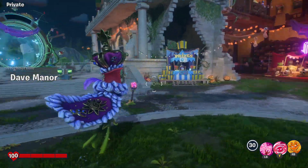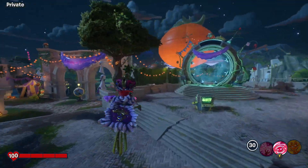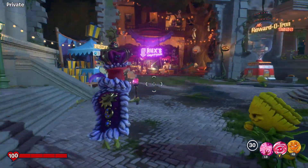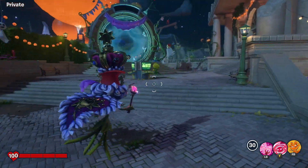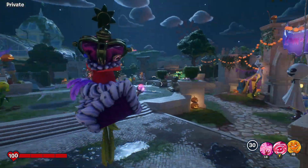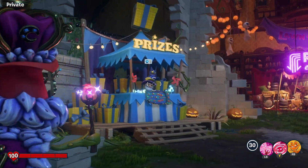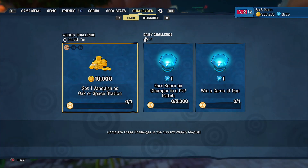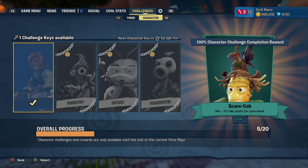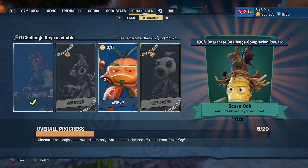It's week two of the Lawn of Doom event in Plants vs. Zombies Battle for Neighborville. That means we have more weekly challenges to complete to earn some gold and more character challenges to do so we can earn prize bulbs and go redeem them. For the challenges this week I figured I would do the Citron challenges since I've done the 80s action hero, so I'll go do a plant now.